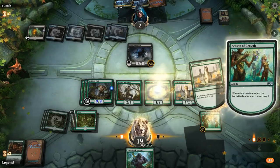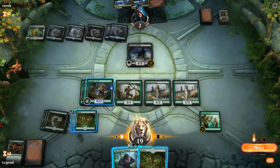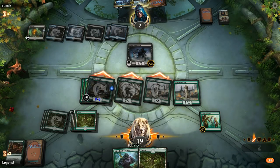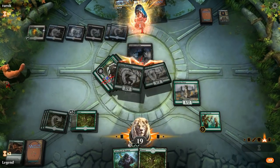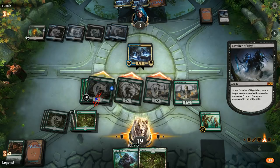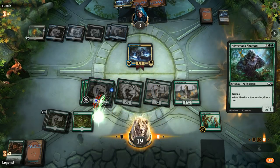We scry first and send a forest to the bottom, then draw forest anyway. But we are free to attack with everyone since the opponent will be forced to chump block the Barkhide Troll otherwise they're dead. We get in three damage but the opponent gains four. The Cavalier returns another Lich, letting the opponent draw and discard. We'll play the Shaman and still have one mana up for the troll.